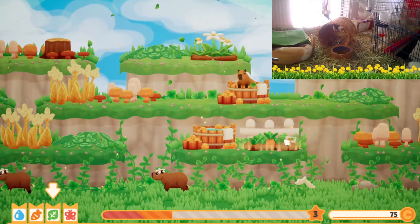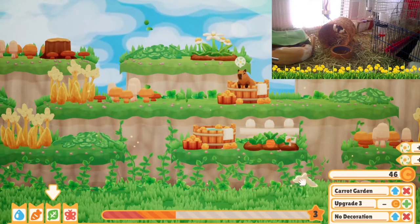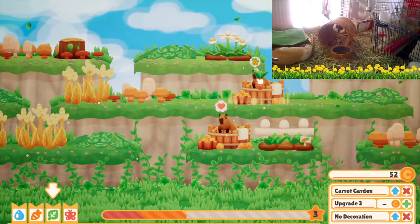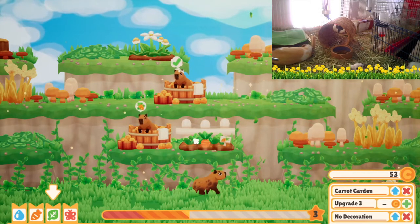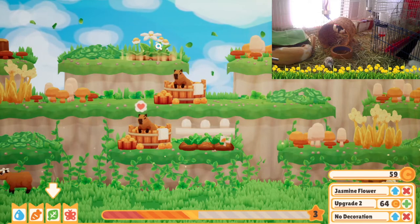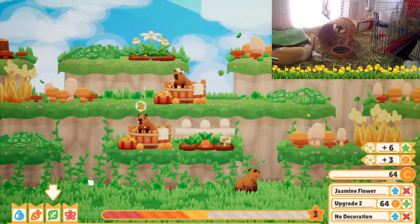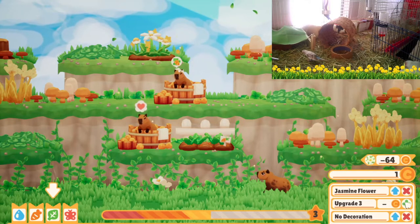Hello, Bubba. There you go. We're going to upgrade this carrot garden. There it is. You want a flower? You can have it. Thank you for waiting patiently. We can't quite upgrade the jasmine flowers yet — give it just a minute. Actually, I bet we can. You'd like a flower? You can have a flower, sweetie. Jasmine flower upgrade — done.